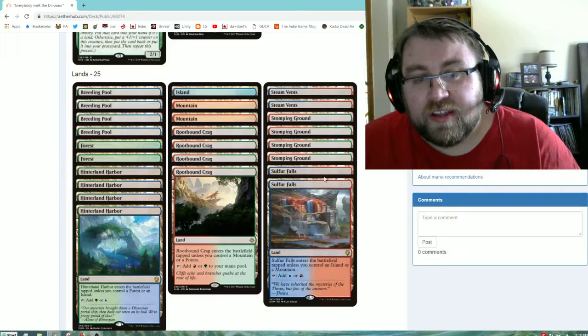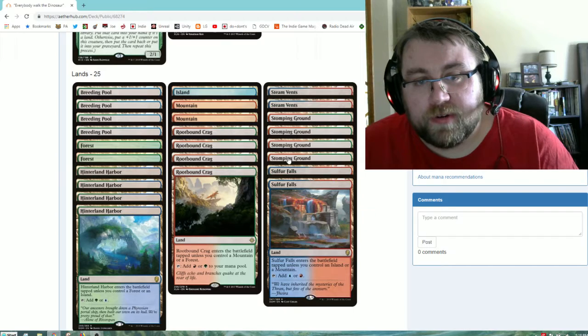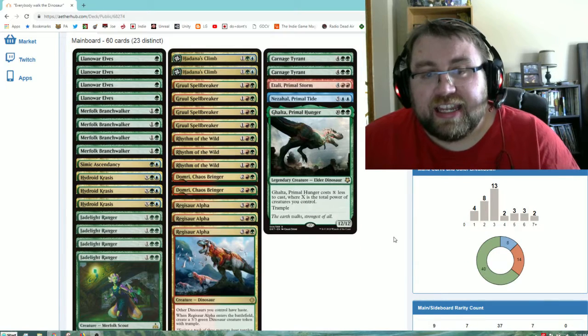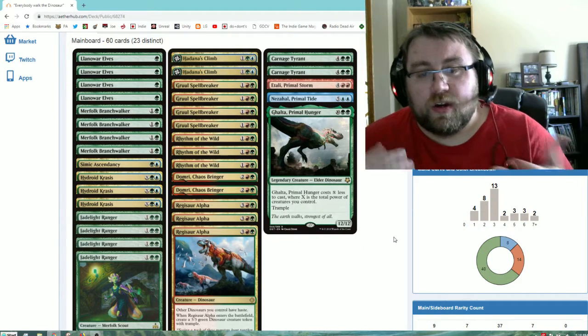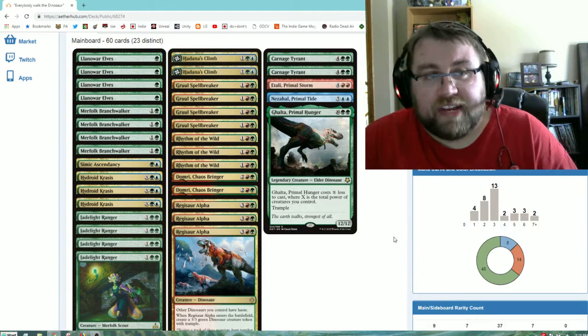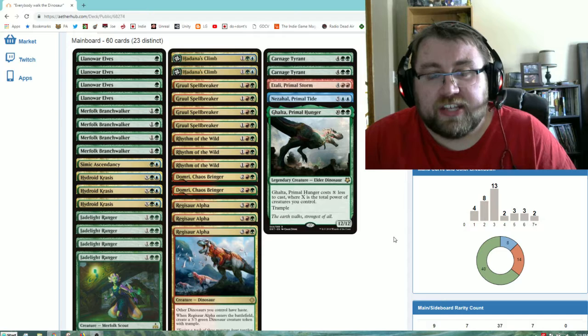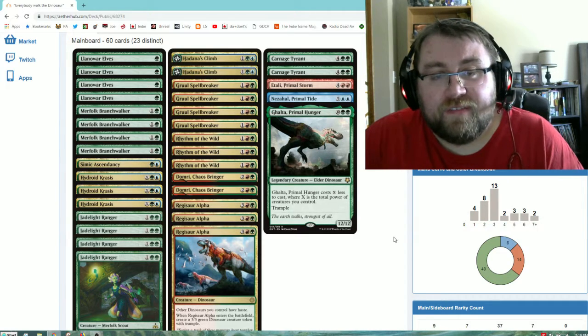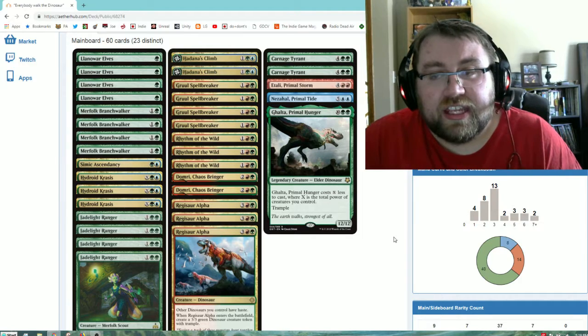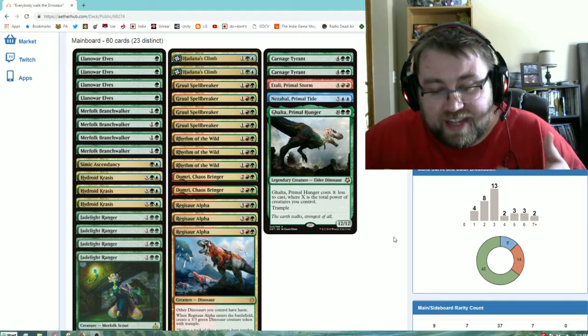The lands we have are four Breeding Pools, two Forests, four Hinterland Harbors, one Island, two Mountains, four Rootbound Crags, two Steam Vents, four Stomping Grounds, and two Sulfur Falls. I hope this deck idea gives people inspiration to make their own variation, because this archetype can expand into different variations of aggressive mid-range that I think people are going to give a shot at. I hope you guys — or gals and everybody else — enjoy the deck tech. You all have a lovely day. This is Ledev, signing out.